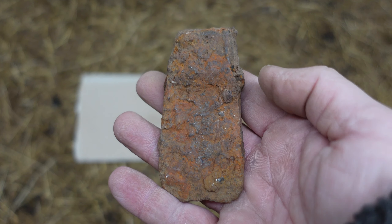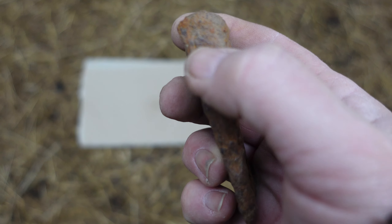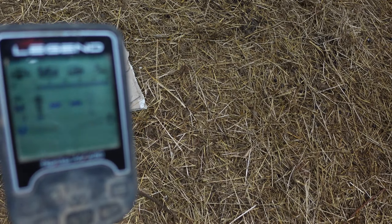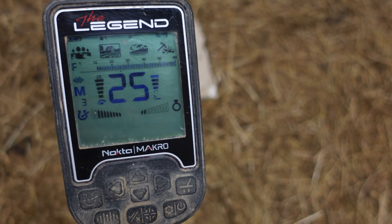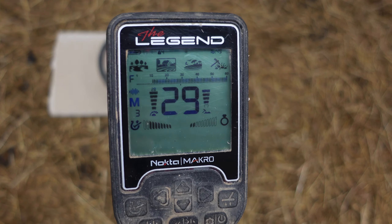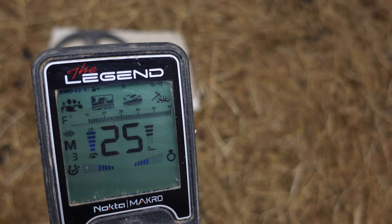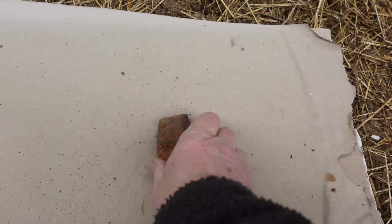I love finding these — it's a big lump of iron, like a small axe head with a little socket there. You notice the bars are to the left at the bottom. That's telling me it's a big pile of nothing, leave it alone.